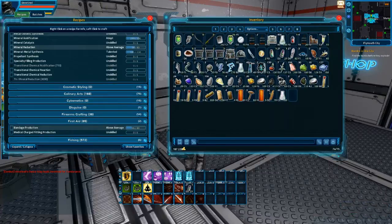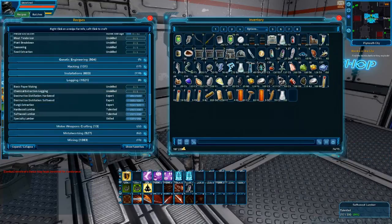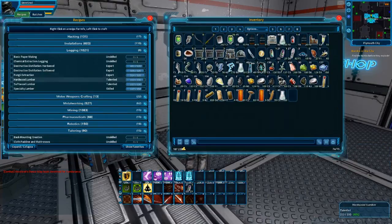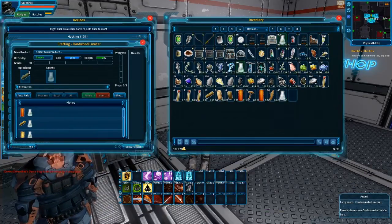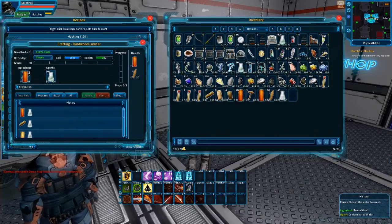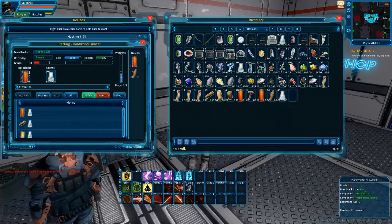So the first thing you really need to get is a heat source and distilled water. To get firewood, you can use any kind of wood — I got Reza wood. Go into logging. This is hardwood, so you go into your hardwood lumber because it will produce hard planks and firewood at the same time. You only need contaminated water and any wood. You can do one process like this.